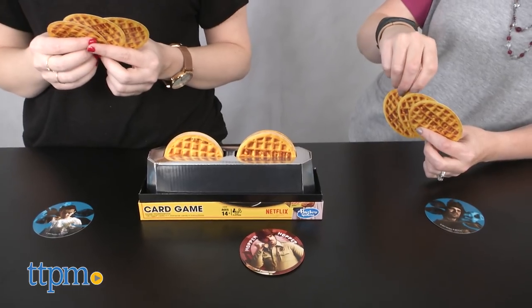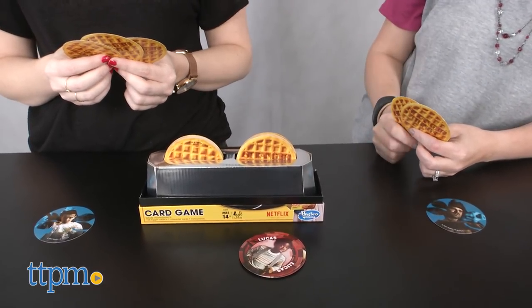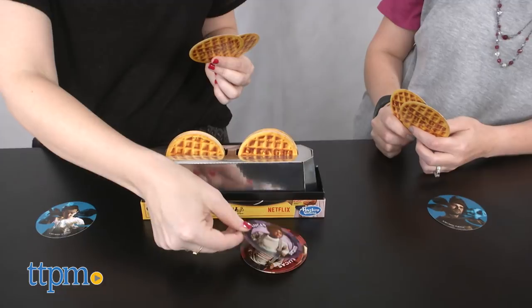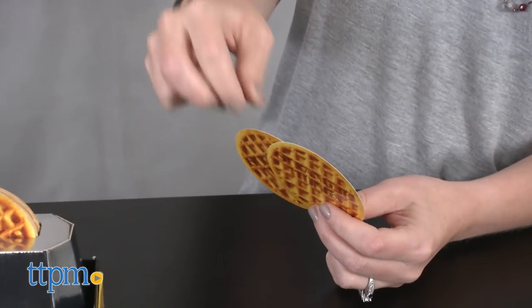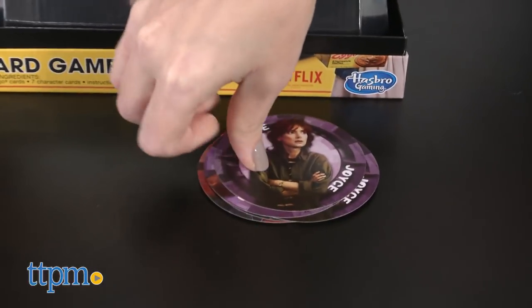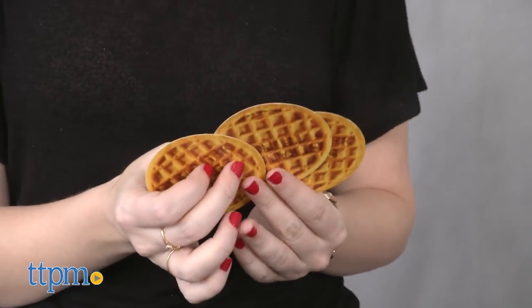Players then take turns moving counterclockwise, trying to discard a card from their hand by matching it to a color or character on the top card of the discard pile. Don't have a match? You can draw a new card up to two times and try to play before your turn ends. There are additional cards you can draw on your turn that can change up the gameplay.